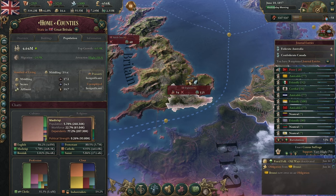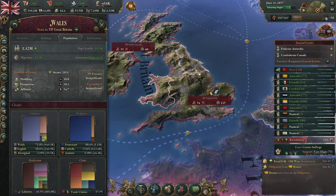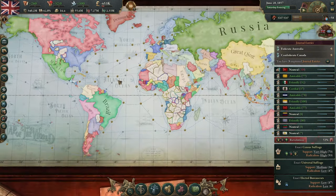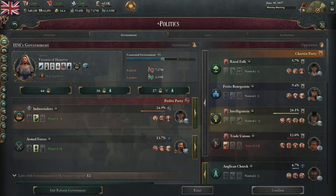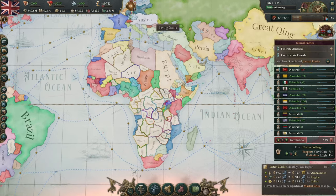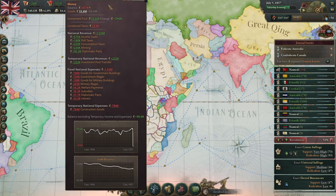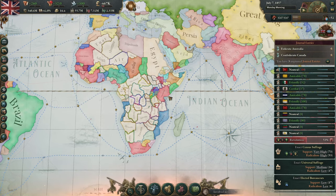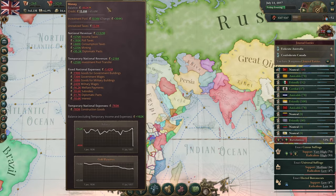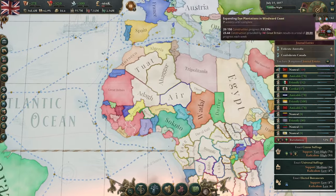Thank goodness we got that influx of Mashriki pops here, because we really desperately need them. We've got lots of migration attraction here in the home islands, but we are still fighting against the fact that we have colonial resettlement on the books. And of course we have laissez-faire on the books, which means anytime we try to build any sort of large agricultural development it's going to really hit our credit, which is why I'm okay running a positive balance from time to time — we really need the flexibility to survive when we need to go into debt.